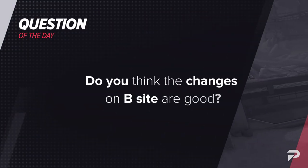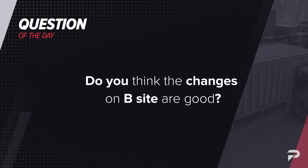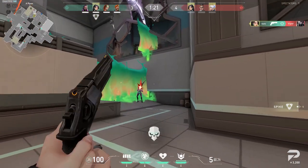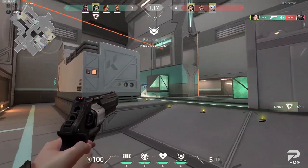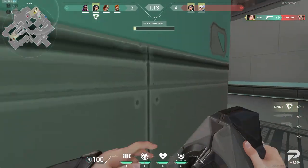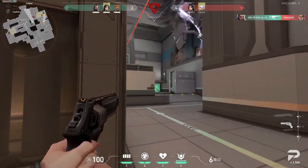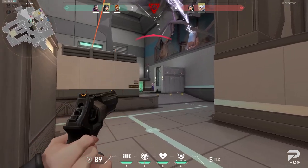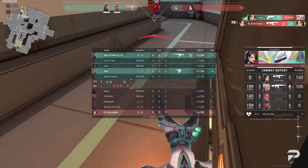Before jumping into what agents pro teams are running on Icebox, let's first talk about the question of the day: do you think the changes on B site are good? The changes are interesting for sure, but they don't really make the defender or attacker strategy any different, which was kind of the whole point of making those changes in the first place. So it's hard to call it a good change, but it is still a change regardless. It's been fun adapting to the new angles. Let us know your thoughts in the comments below and let's head into the team comps.